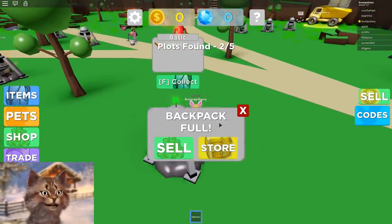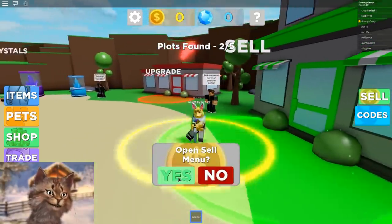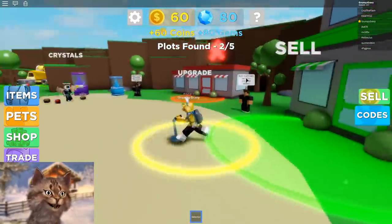This one is almost collecting my copper right here. And then we go and collect with F. Then we go to sell. Open menu — how does this work? Okay, sell all. Oh, that's cool!